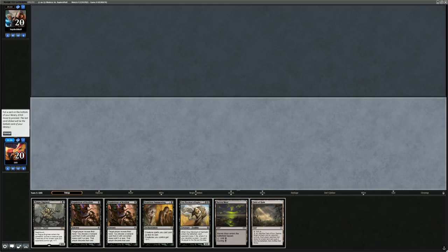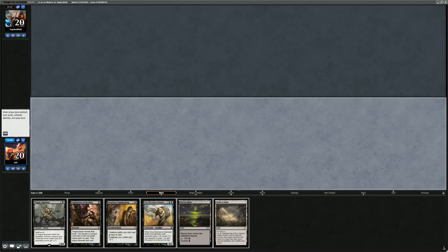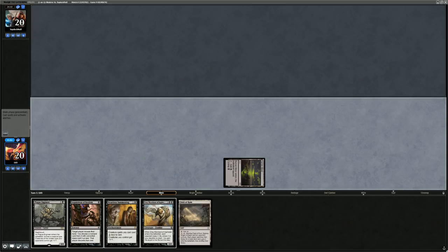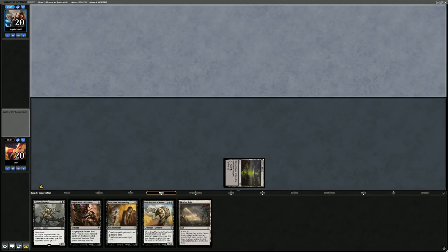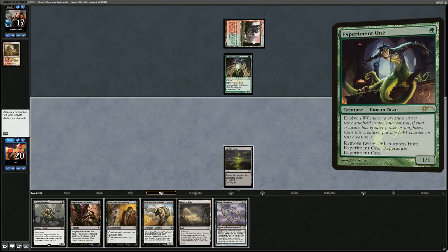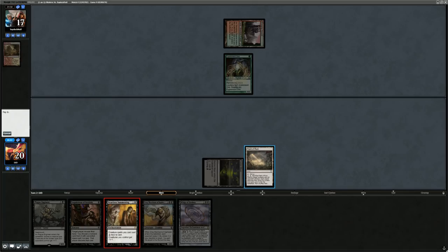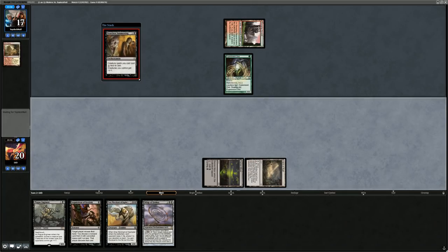It's a bit awkward with Barren Moor and Field of Ruin not letting us play Inquisition on turn one, so might want to ditch one of the Inquisitions since we probably won't have time to play both before our opponent empties their hand. Play a tapped Barren Moor and say go. Turn one Experiment One from the opponent.